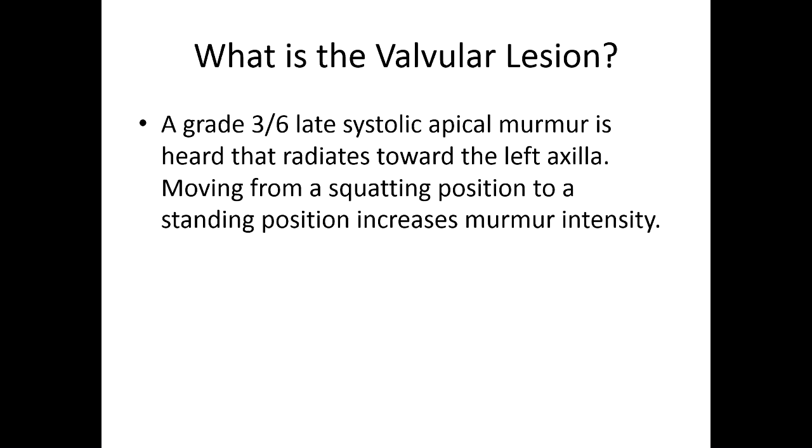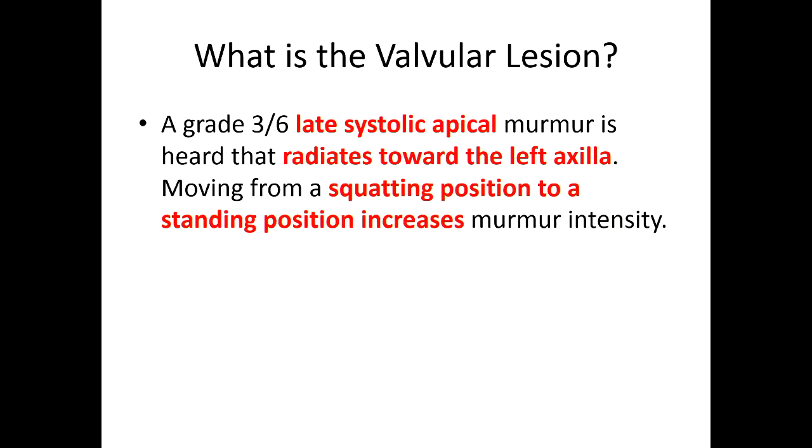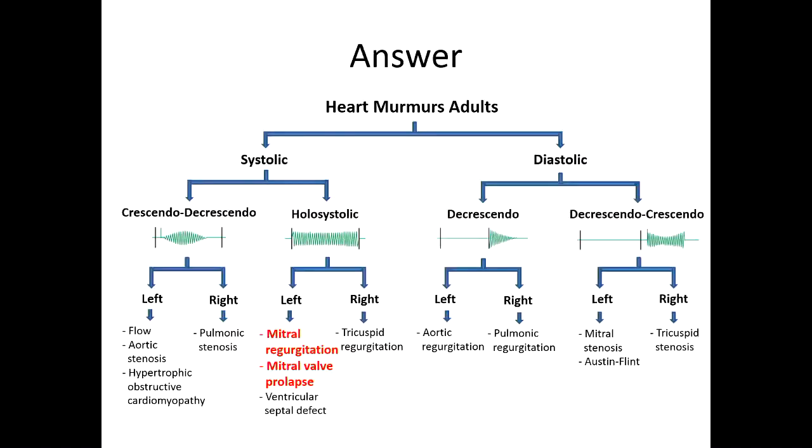So — mitral valve prolapse with mitral regurgitation. This is word-for-word from a review book, so you might see that. You're dealing with a late systolic apical murmur that radiates toward the left axilla, so you know MR is involved. And then squatting to standing increases murmur intensity — what happens when you go from squatting to standing? The volume on the left side of the heart decreases. Good. So both of them: mitral regurgitation and mitral valve prolapse.